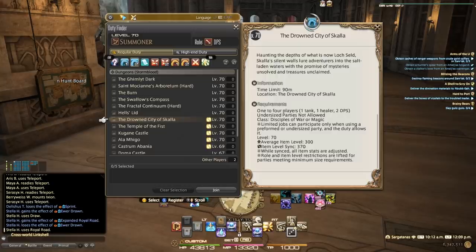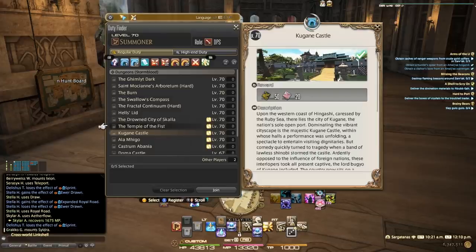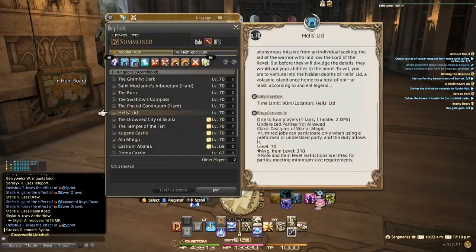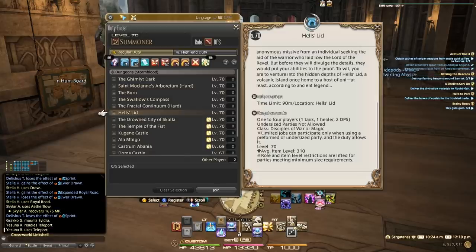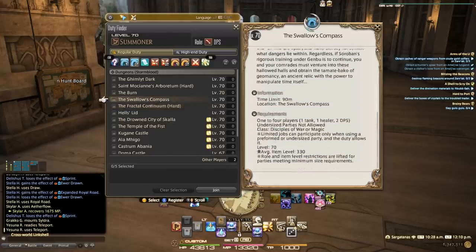You want to check your average item level because not all of this is going to be accessible right away. To start the Drowned City of Skalla you need an item level of 300. So you'll probably be doing Temple of the Fist and Kugane Castle first to fill that in. As you're getting tomes — Mendacity and Genesis — that's going to feed you 360 and 390 gear respectively, so you won't be stuck on those two dungeons for long. Hell's Lid drops 325 gear and requires an average item level of 310, as does The Fractal Continuum Hard, also dropping 325 gear.